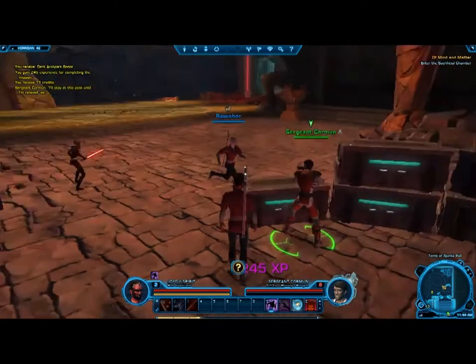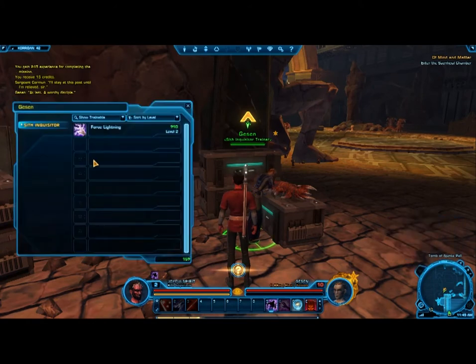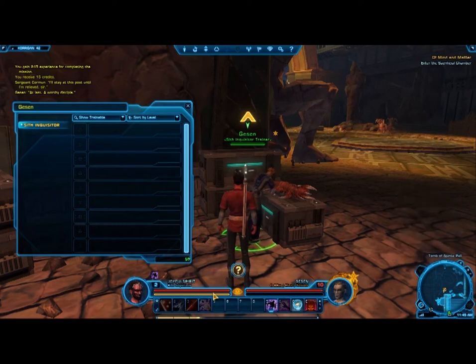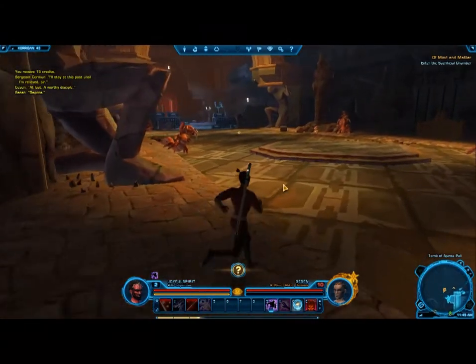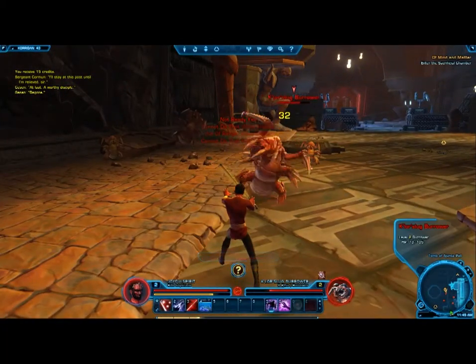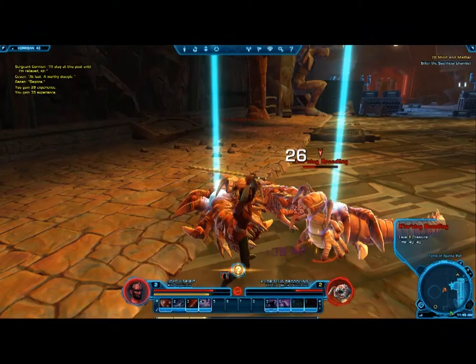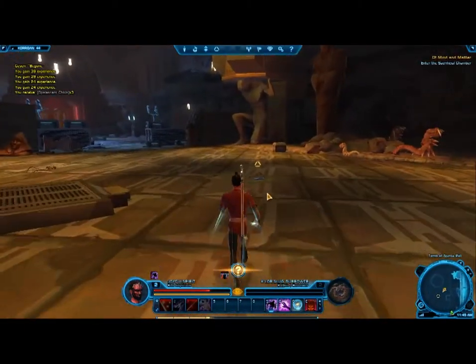Got myself some Acolyte boots. And there's an Inquisitor trainer — more force lightning. That's another one, that's not shock. So shock is a 45 force ability, it costs me 45 force. What's the difference between force and presence? Maybe presence is my health. And force lightning has a similar cooldown but it's a damage over time. Zapping and thrashing some more. Sounds are really cool in this game — I love the sounds of lightsabers. I wonder if it's gonna get boring after a couple of hours, but for now I absolutely love it.